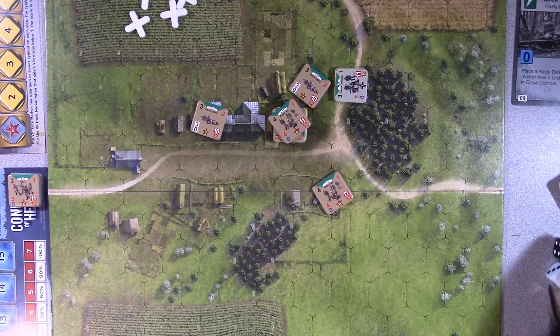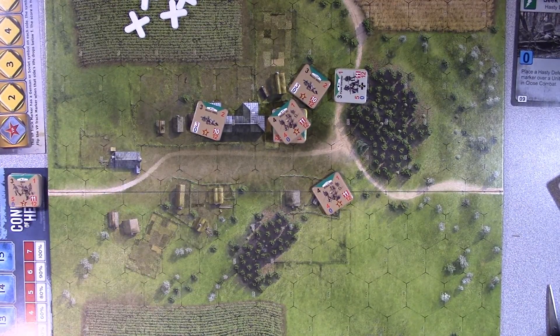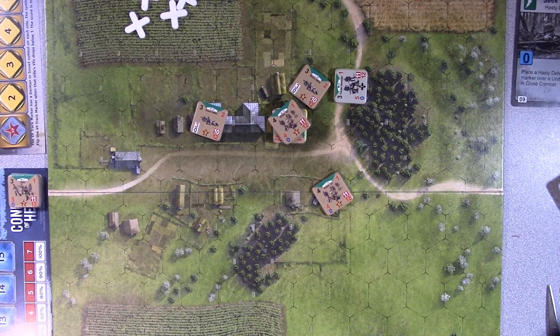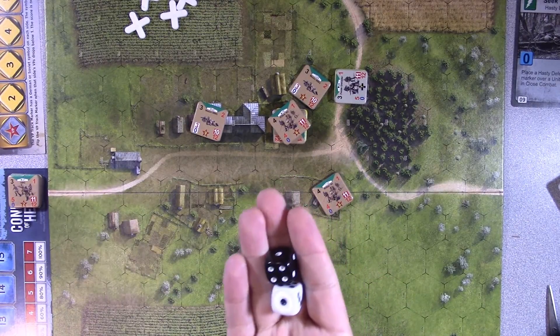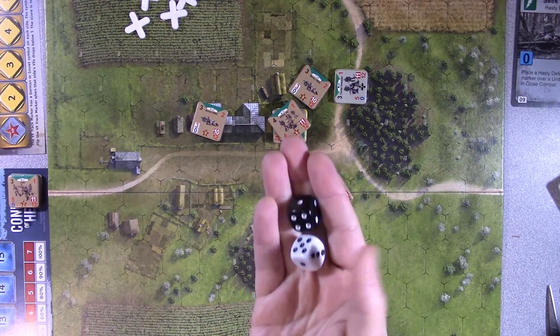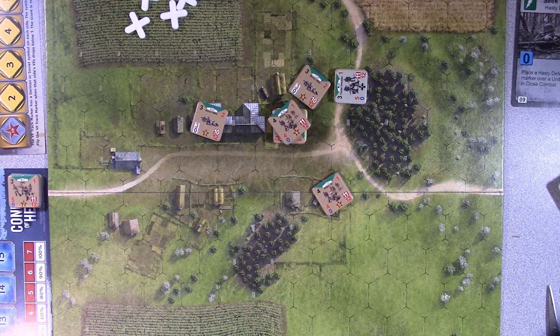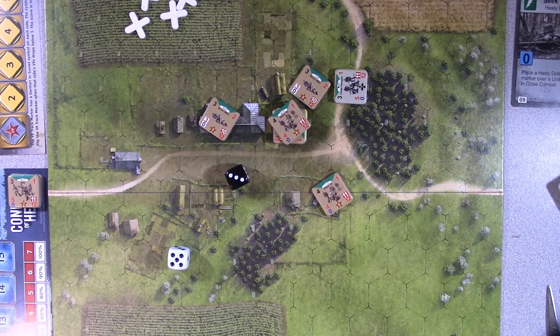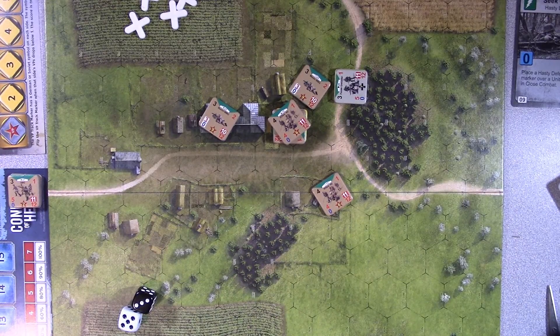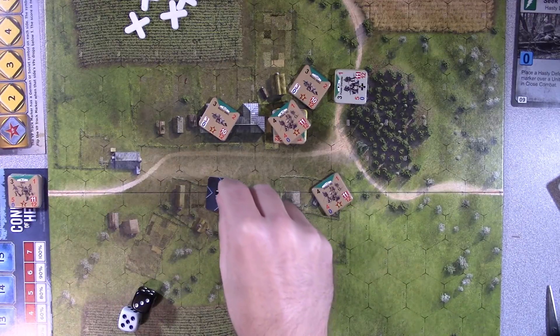I'm going to check for initiative. The game starts the Soviet player with one victory point. Because they're ahead on victory points, the rules say the non-victory-point-holding player rolls two dice, and if they roll seven or higher they seize the initiative — and they can spend two caps to help make that happen. The German player is going to do just that, spending two cap points because they really want to seize the initiative and initiate some close assault.